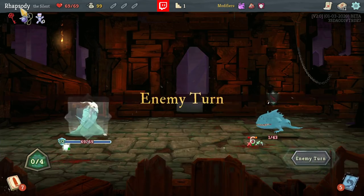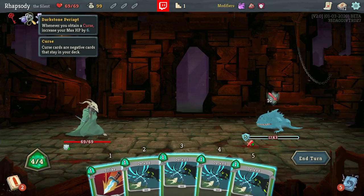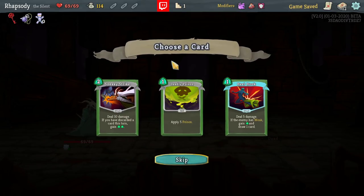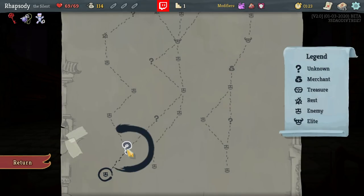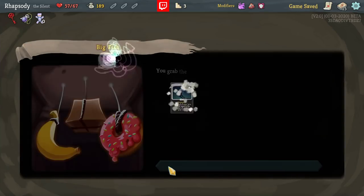I'm also a huge fan of having Terminal for the extra five plated armor. In fact, the loss of max HP isn't really going to affect us as a result of the Darkstone Perriat. I'll take Heal Hook, because it might just be a free attack for us. It's not a curse. That is, though.